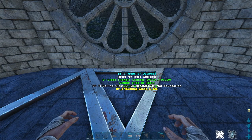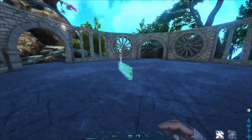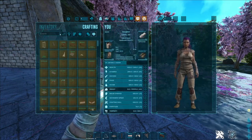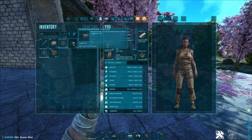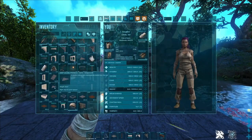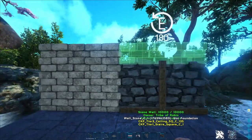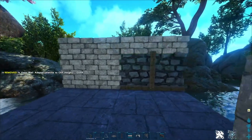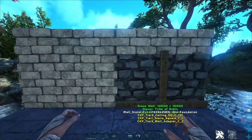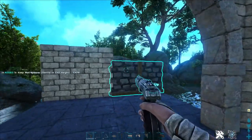Now we need a special piece from CKF that I absolutely love, which is the vanilla adapter. For those of you who are not familiar with CKF: this is just a base game stone wall and a Castles, Keeps, and Fortresses wall — you will easily notice they are different sizes. Castles, Keeps, and Fortresses included the vanilla adapter, which makes up the difference between the two, making it possible to combine pieces from the base game with Castles, Keeps, and Fortresses.